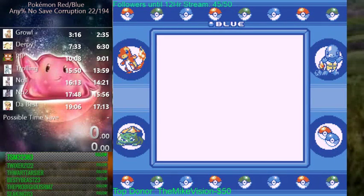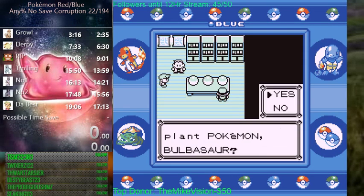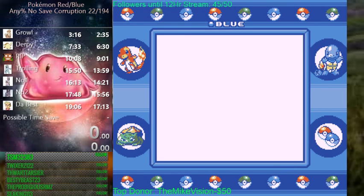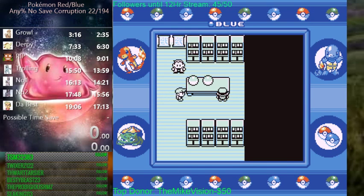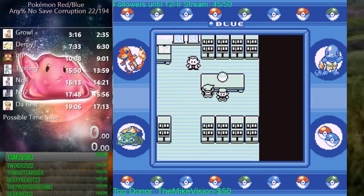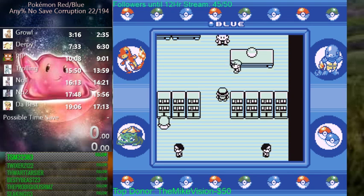You're going to come over here and select Bulbasaur. Just mash through. Then you're going to nickname him a single character nickname — most of the time it's just A because it's right there and you don't waste any time. Continue to mash through the text, come down here, mash through the text, and you're going to trigger the rival fight.